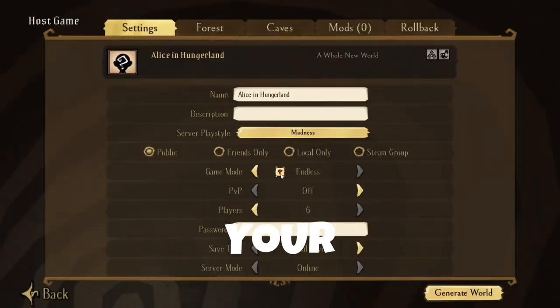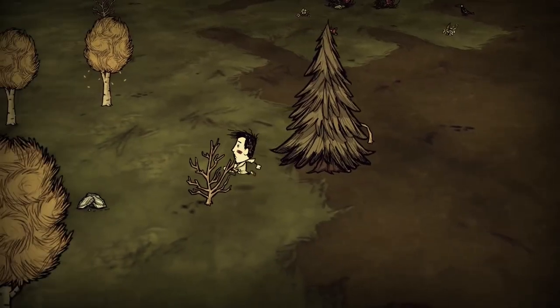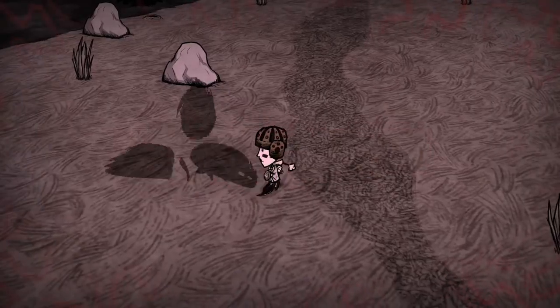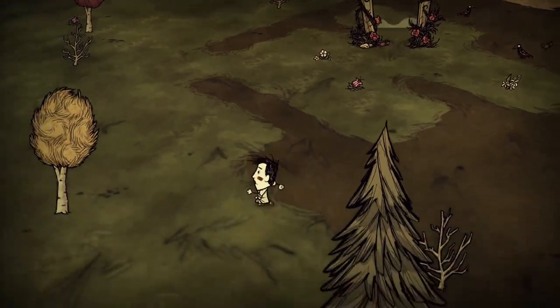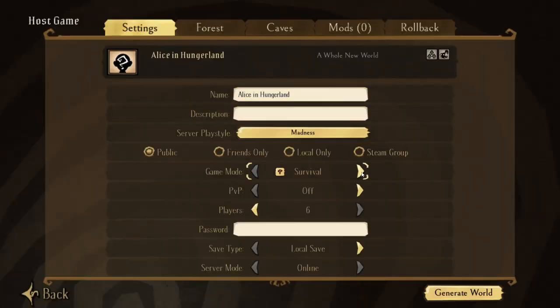In this video, you will learn how to adjust your settings in Don't Starve Together to help you learn the game faster, keep you from dying, or improve your gameplay. To begin with, the first thing you can do to help you learn the game is when you start a new world, set your game mode to endless.